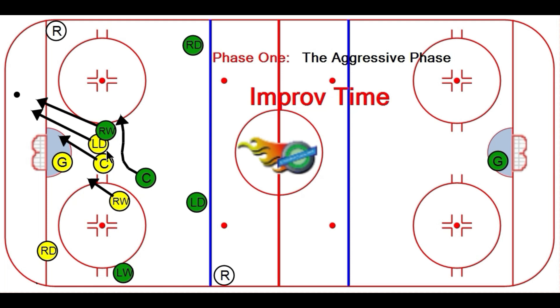A lot of coaches get their yellow players to form a box once the puck gets into the zone. That is a mistake. If the green team has complete control of the puck, then I can understand getting ready to set up in a defensive square. But until they have complete control, you're on them with two guys like white on rice. This is called the aggressive phase. It's the difference between a high caliber team and a weak one.